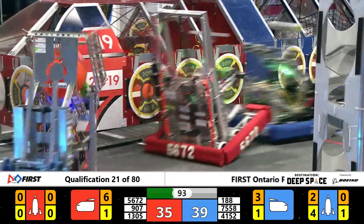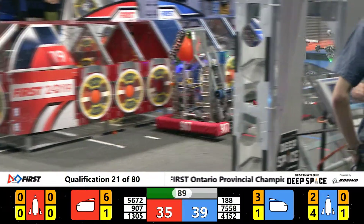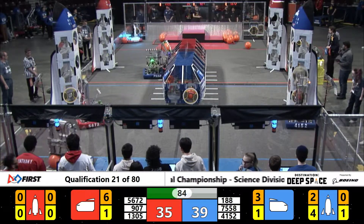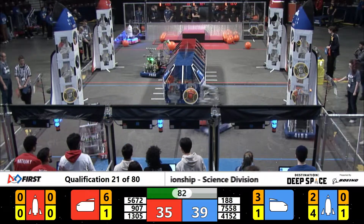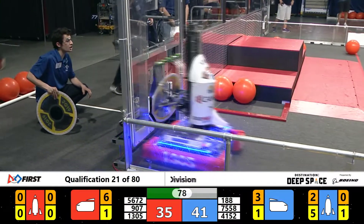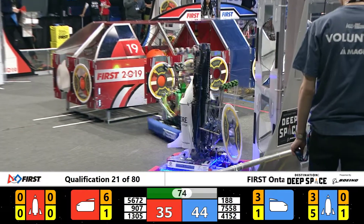Team 907 trying to join in there, and looks like a ref waving a flag. We'll have to wait to see what that might be. Less than 90 seconds to go. Team 1305 back at the feeder station again, trying to push away the cargo so they can grab another hatch. Blue Alliance robot 188 at another cargo piece of the rocket.